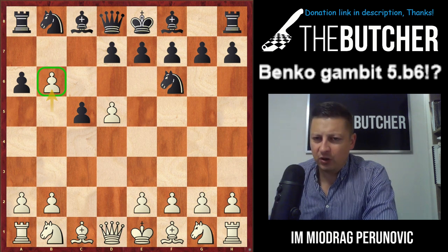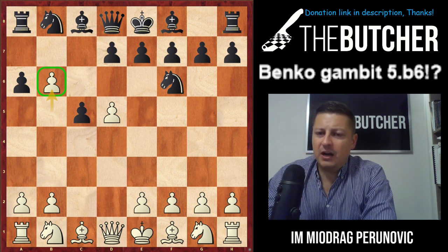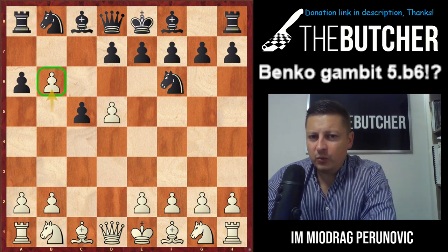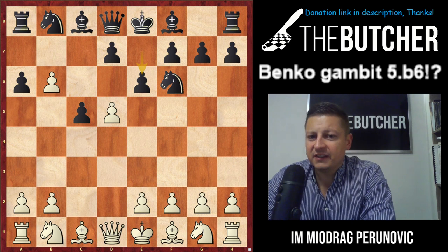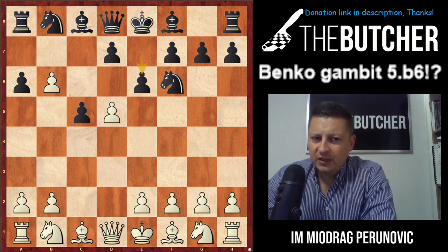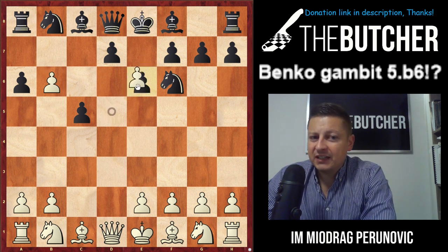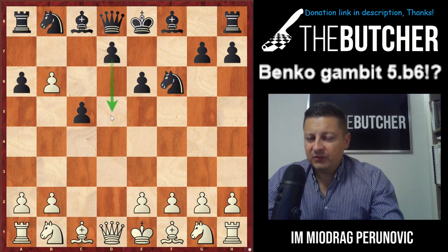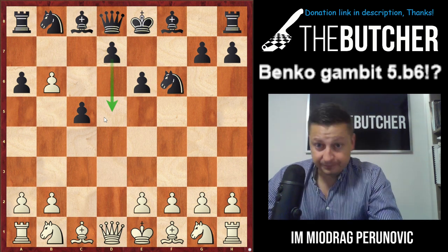The b6 move has lots of interesting positional ideas. After b6, black has three options: take by queen (main line), e6, or d6. Let's go with the least common — e6. It's not entirely popular anymore but shouldn't be underestimated. They go for some sort of interesting possibility to get the center. If you take on e6 — which would be a mistake — they take by f-pawn, and after d5 this reminds of a Blumenfeld Gambit with a great center for black.